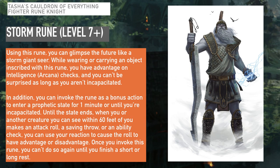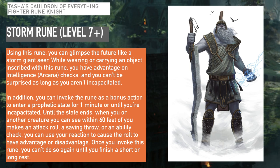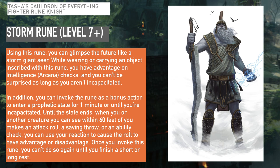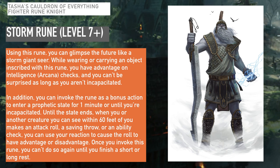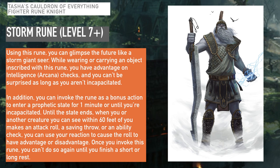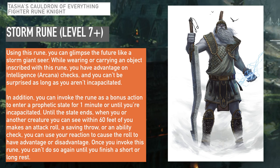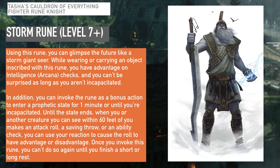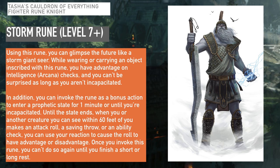At level 7 or higher you also gain access to the Storm Rune. Using this rune, you can glimpse into the future like a storm giant seer. While bearing the rune, you have advantage on Intelligence arcana checks and can't be surprised as long as you aren't incapacitated. You can also invoke the rune as a bonus action to enter a prophetic state for one minute — during which, when you or another creature you can see within 60 feet makes an attack roll, saving throw, or ability check, you can use your reaction to cause that roll to have advantage or disadvantage. Being able to grant advantage or disadvantage as a reaction is incredibly powerful — some may say slightly overpowered, almost like bardic inspiration but at a much higher level.